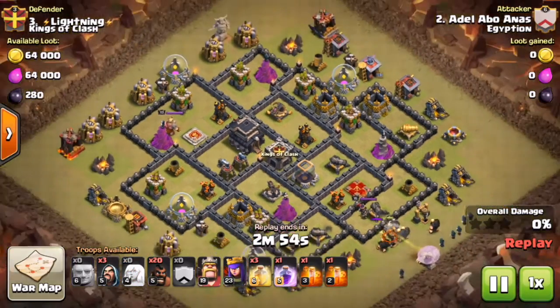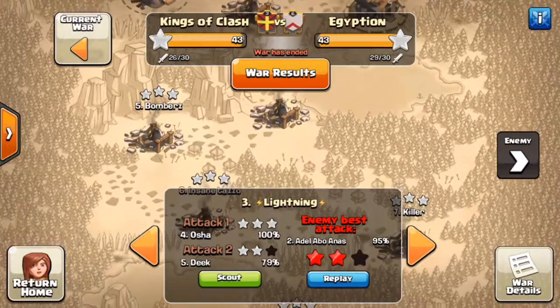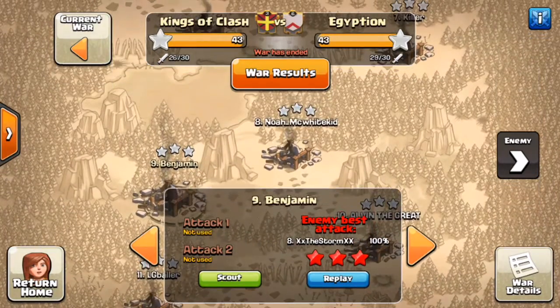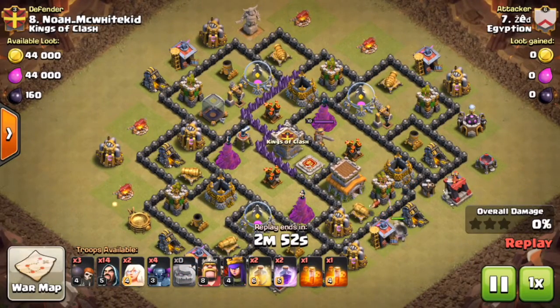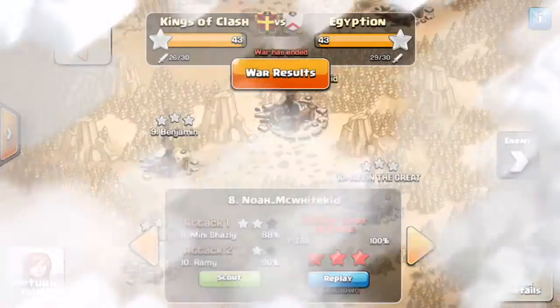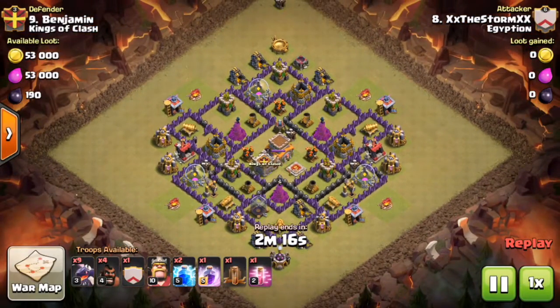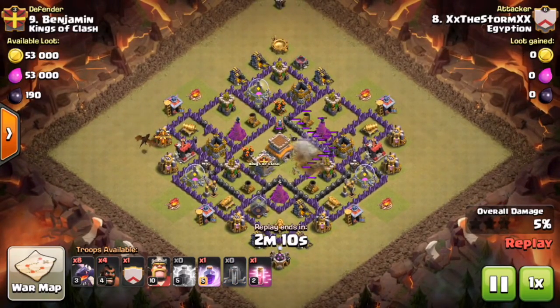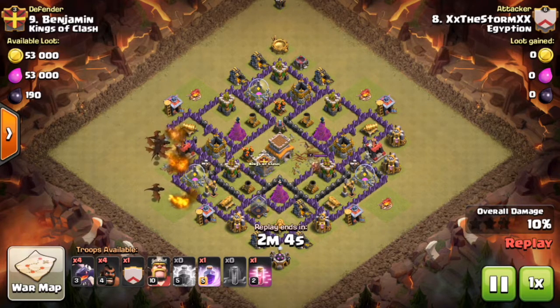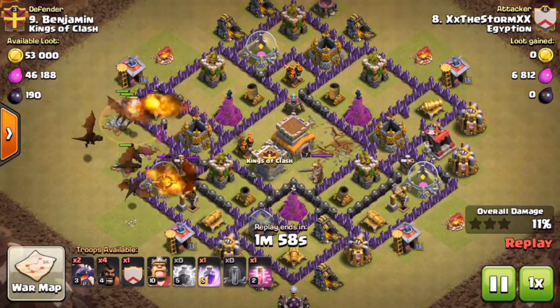So the X-Bows only count for about 4,000 war weight — but 4,000 is more than it sounds. Benjamin, our top Town Hall 8, has a war weight of 53,000. That means Benjamin's war weight is only 7,000 less than Crusher's — but Crusher has a level 13 Queen, fully maxed golems, level 4 Valkyries, and level 5 Hog Riders. Only 7,000 more than an incomplete Town Hall 8.